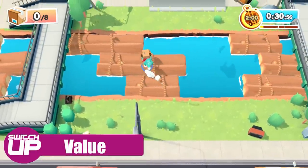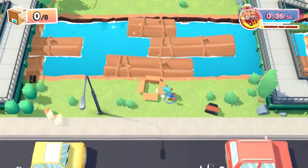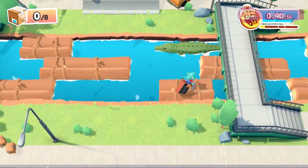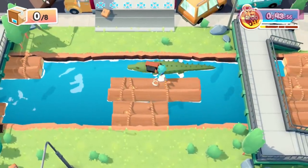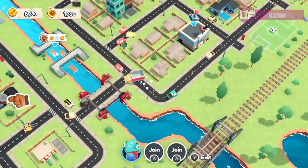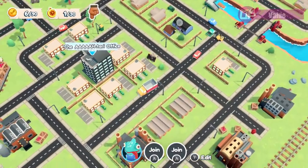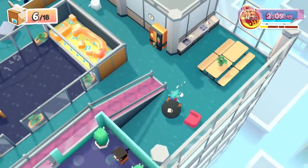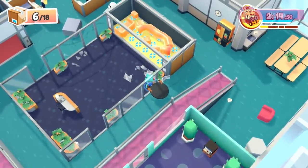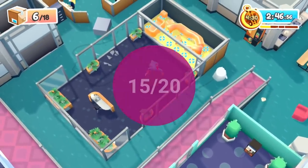Moving Out costs £19.99, €24.99, or $24.99. There is a fair sized campaign for this price, but it's more the compulsion to get gold stars and unlock the extra objectives which will give the game its longevity. Factoring in the local multiplayer for up to four players, playable with a single Joy-Con each, value for money is certainly there. The lack of an online mode may affect this for some people though. There is a physical version available, which was around £7 to £10 more than the digital version, and was always more expensive than both the PS4 and Xbox One versions, which is disappointing. Value scores 15 out of 20.